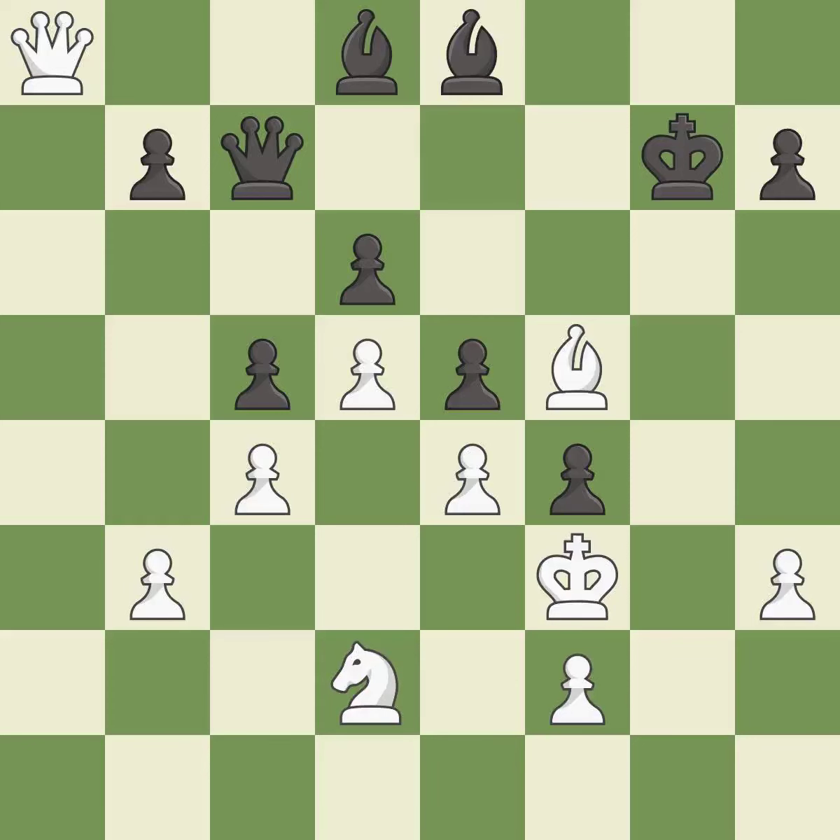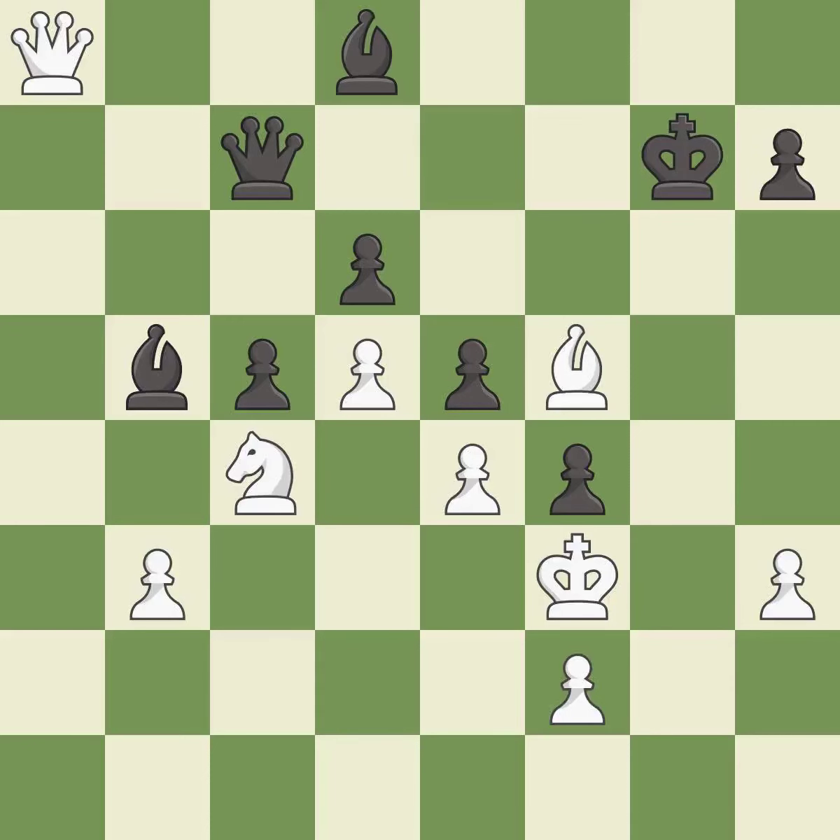Very precise — it is best. This is the strongest option — it is best. This maintains the balance in material with a good trade — it is best. Recaptures — it is best. This allows the knight to control more squares. This threatens to win a pawn — it is best. After all captures this is an equal trade — it is best. Takes back. This is the start of the end game and white is equal.